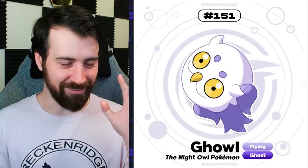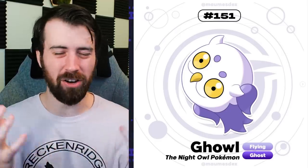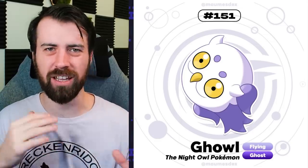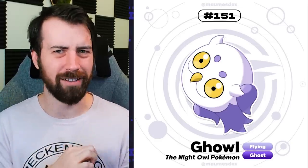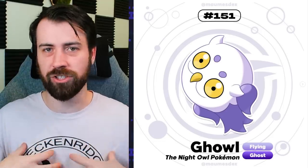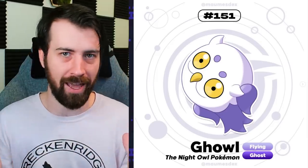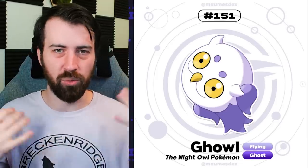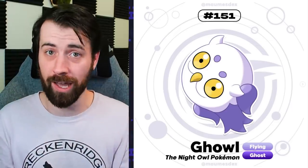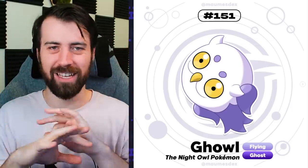Next up, we have Gowl, and that name is so good. I love the typing and the general concept - it all comes together really well. Having that slightly tilted head makes it feel kind of ghostly and otherworldly. The design kind of gives me Ghastly vibes where it looks like a floating head - the body is just purple and then the head is white. I imagine in a dark place you wouldn't be able to see the purple as much and you'd just see the bright white and think it was a floating head. Those yellow piercing eyes - you just see yellow piercing eyes and a white face. That'd be terrifying.